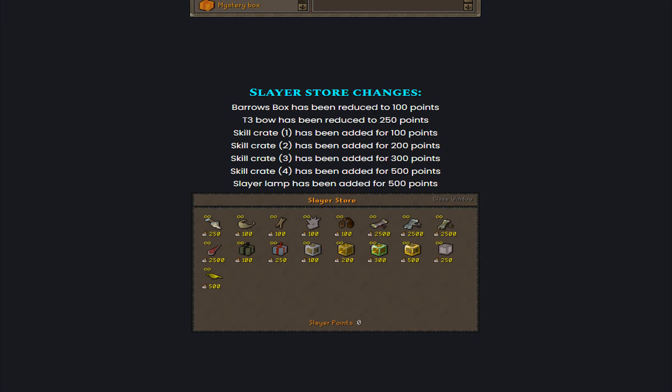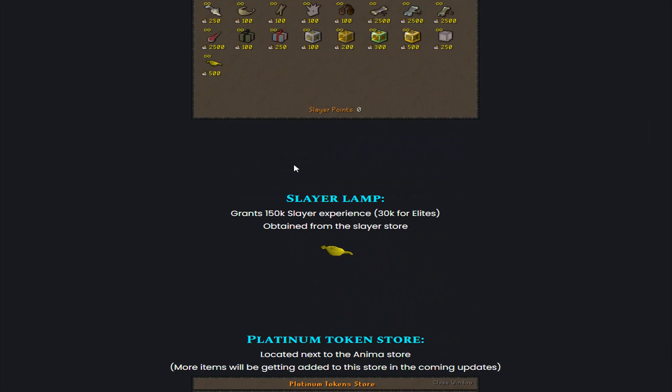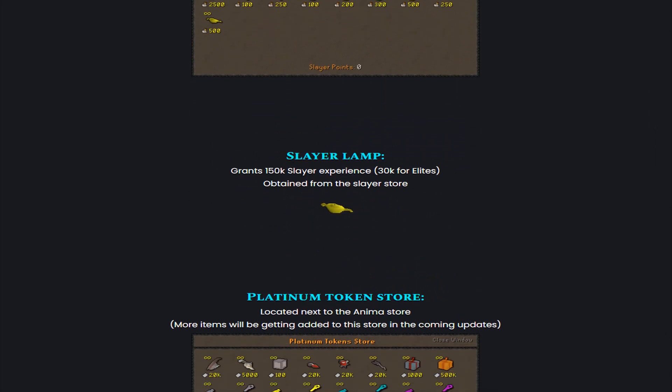They also did some Slayer Store changes. Barrows Box has been reduced to 100 points, the Erdree Bow has been reduced to 250 points, and Skill Crates have also been added to the Slayer Store. There is also a Slayer Lamp for 500 points, which grants 150k Slayer Experience and 30k for Elites. If you have a Vot Book activated, as a normal player I got like 185,000 Slayer XP — so make sure to activate a Vot Book when planning to use many Slayer Lamps. Bonus XP events are also a good time to use them.